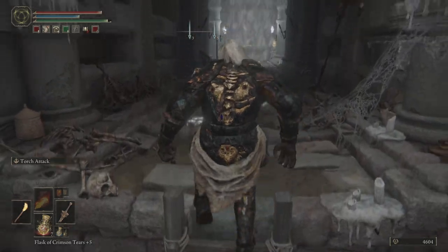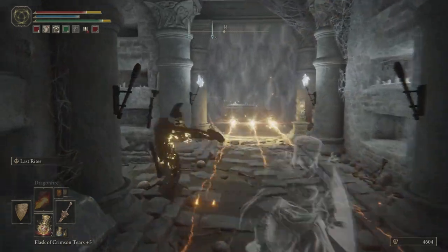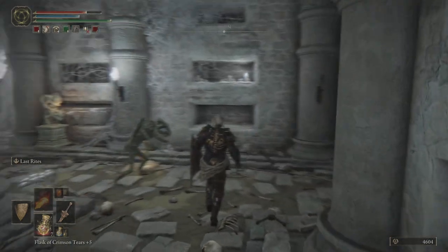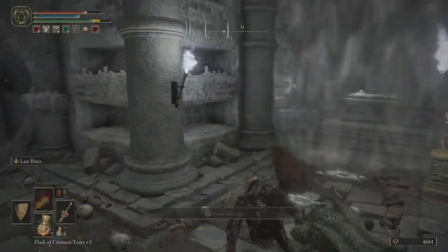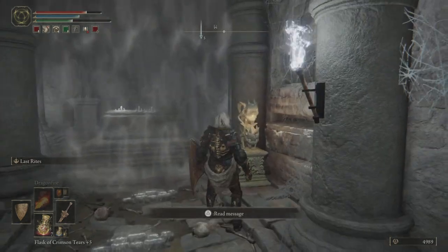It's best to get rid of that knight because he does follow you up the ladder if you don't. This pressure plate right here triggers more lightning bolts, and there's a gargoyle on the roof, so watch out for both of those. You can just jump over or walk around the side of that pressure plate, and definitely get rid of this gargoyle before we go into the stone sword key area.